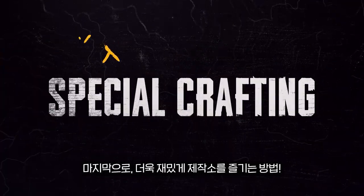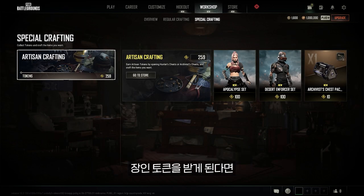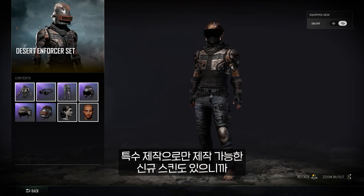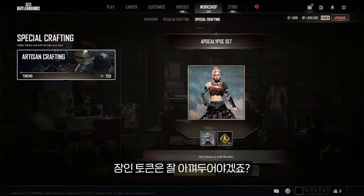Now for the really fun part — special crafting. If you're lucky enough to receive an artisan token through a Hunter or Archivist chest, you can use them to craft special skins depending on the number of artisan tokens you have. Some all-new skins are exclusive to special crafting, so make sure to save those tokens.